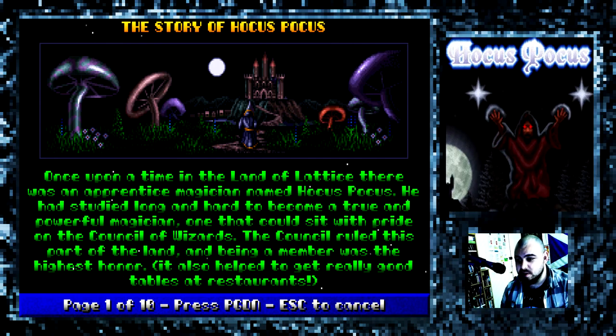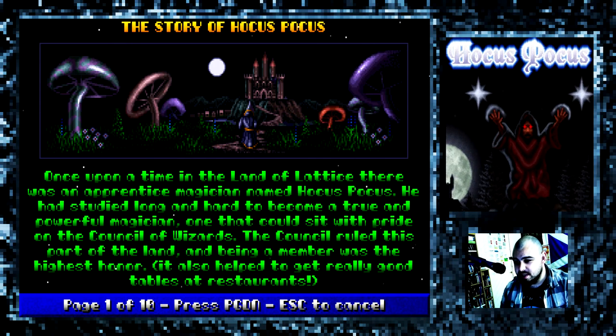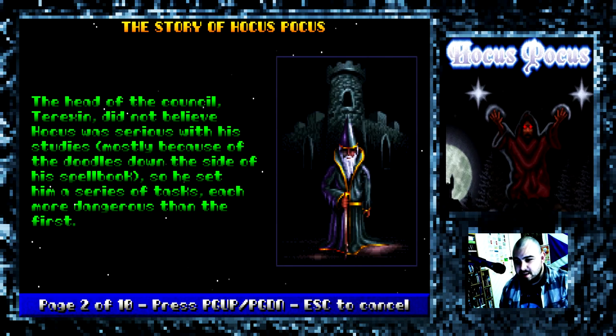So there's a bit of a storyline behind it - the story of Hocus Pocus. Once upon a time, in the land of Lattice, there was an apprentice magician named Hocus Pocus. He had studied long and hard to become a true and powerful magician, one that could sit with pride on the Council of Wizards. The council ruled this part of the land, and being a member was the highest honour. It also helped to get really good tables at restaurants. The head of the council, Terexin, did not believe Hocus was serious with his studies, mostly because of the doodles down the side of his spellbook.